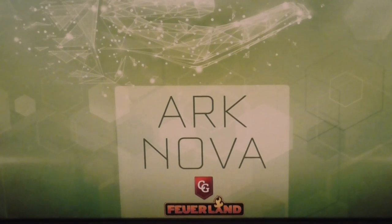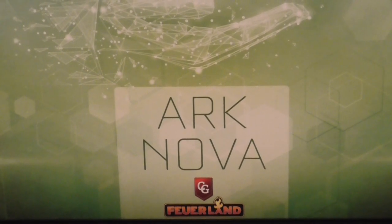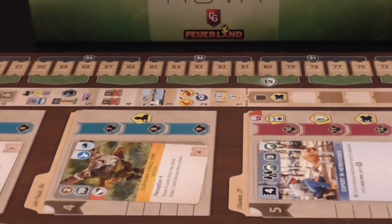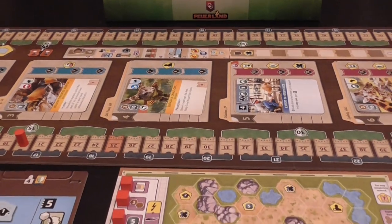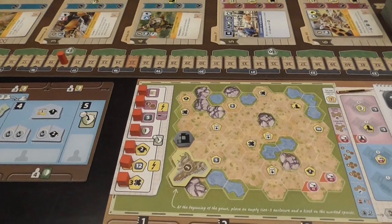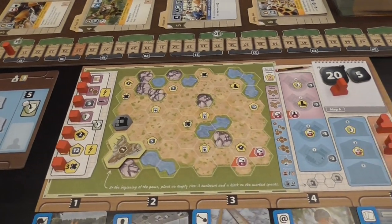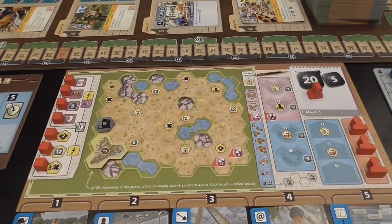My friendly local game store didn't have it, so I ordered a copy online, and after I received it, I finally played it. Ark Nova is a game where you're going to create a zoo. The box says the game is for one to four players — but it isn't so. This is a solitaire game with the option of playing it with multiple people at the same time.